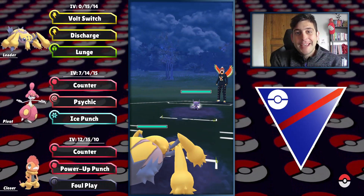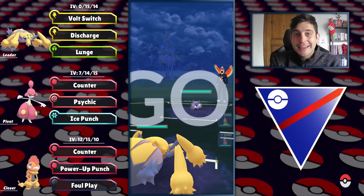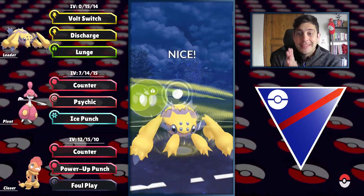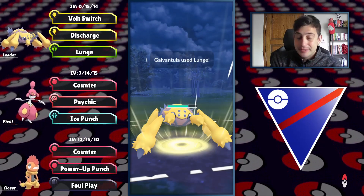Hello trainers, Ganeto here, and today we're diving together into Great League with a fantastic team showcase. Leading up is the Galvantula, and at the back two Pokemon that share the same typing in an ABB team style.